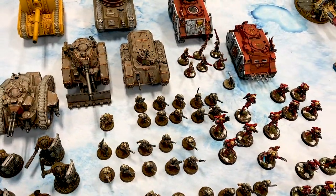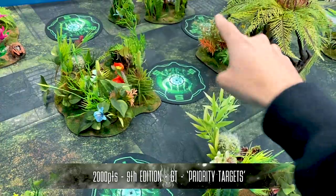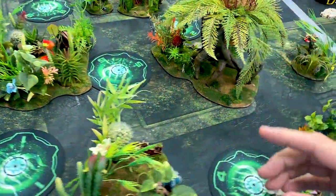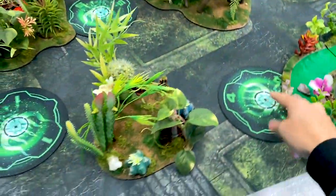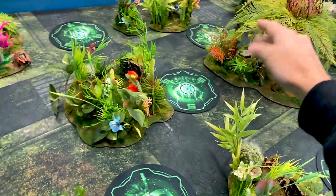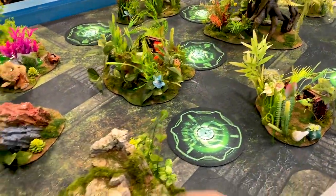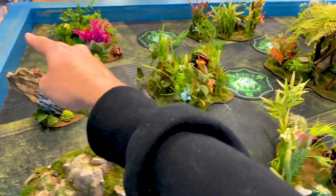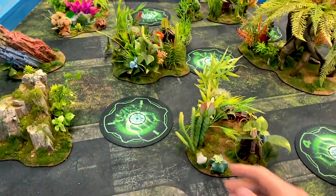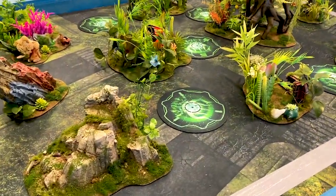Let's dive into the mission. After the roll-off, I decided to be the attacker and he was the defender. He picked that side, so I moved this objective this way, then he decided to move both of mine this way, so I grabbed his and moved it out into the open — in retaliation. It is triangle deployment, basically from that corner to the middle of the table here. He starts deploying first — we'll be back after deployment.